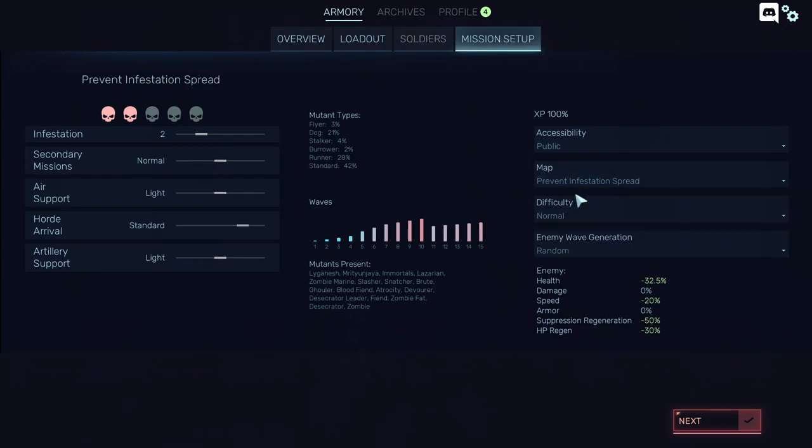Never choose anything but the Preventive Station Spread. It's the basic map for the game that was in the beta. The other ones are shorter, and sometimes you just feel bad about playing them.